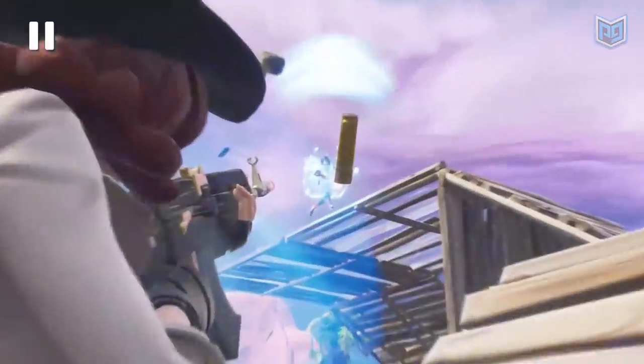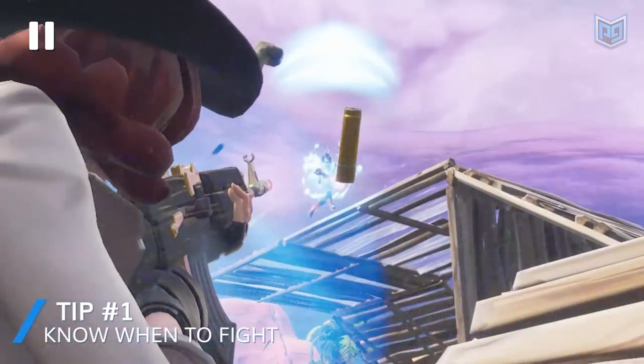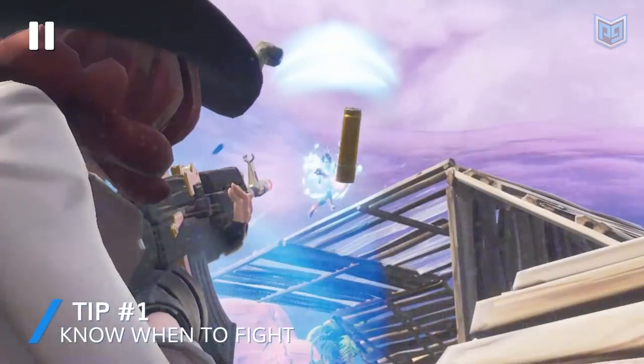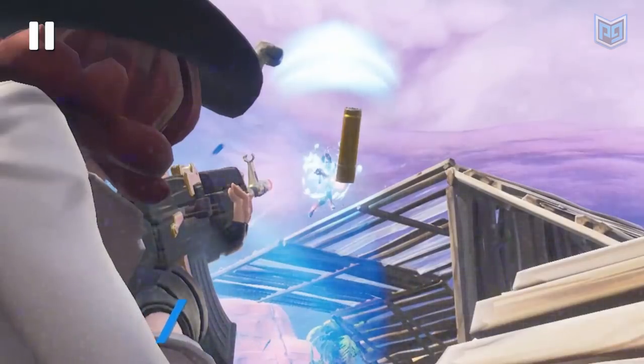The first notable moment is the bloom fight. The enemy player had the first shot, but Silver still challenged the fight. Most players would build here, and that's the right thing to do in solos, but not squads — his teammate would have been left to die if he were to turtle. So Silver fought back and won the duel.